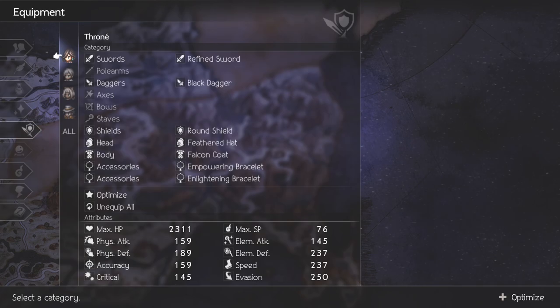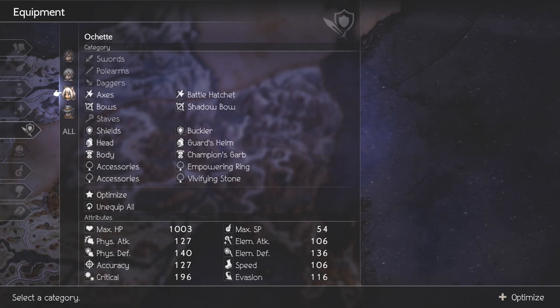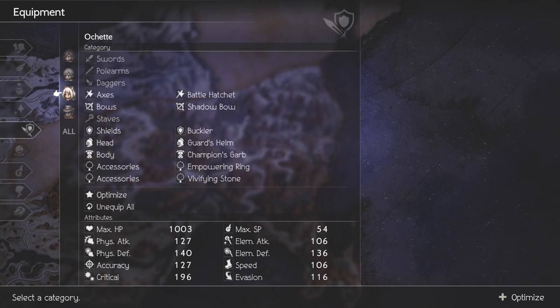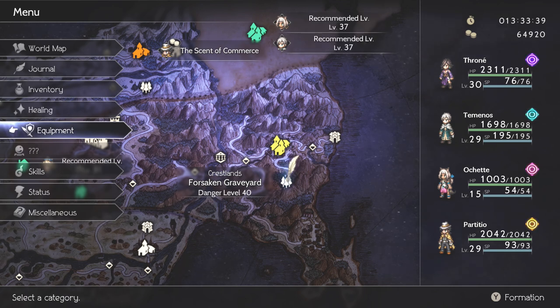Going into the equipment real quick — don't worry about high damage. We do not care about having high damage weapons. What we do care about is HP. So any of your accessories, any of your armor, shield — anything that gives you more defense and more HP is exactly what you want to be stacking up to keep yourself alive, because honestly, the Forsaken Graveyard in and of itself is far more dangerous than anything that the boss can do. The boss is intimidating, but we do have healing items available to us, and we have very broken abilities at our disposal.